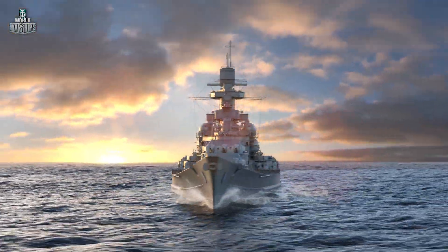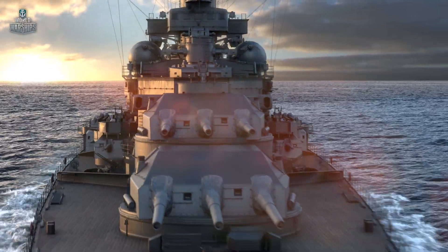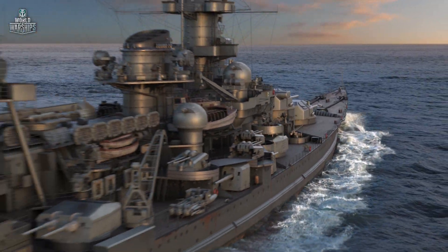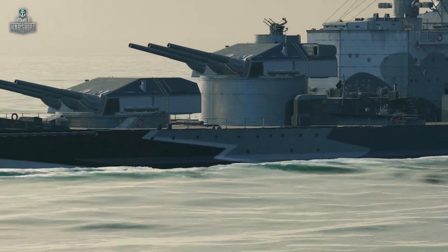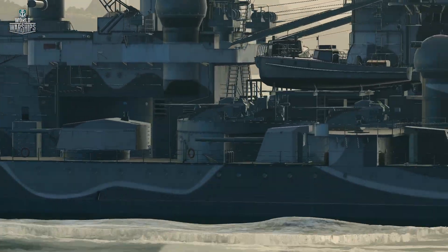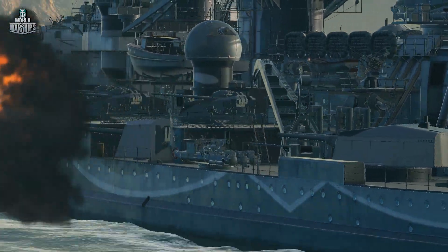The descendants of the grim Teutons designed the unique Scharnhorst, which combined the advantages of a battleship and a cruiser. The resulting warship was both beautiful and highly functional — a stubby hull, formidable primary armament turrets, and elegant superstructures. A classic warship as she should be, this beauty is pretty effective in battle.